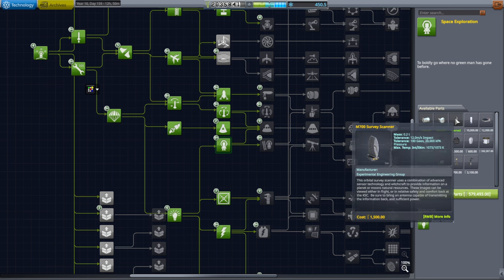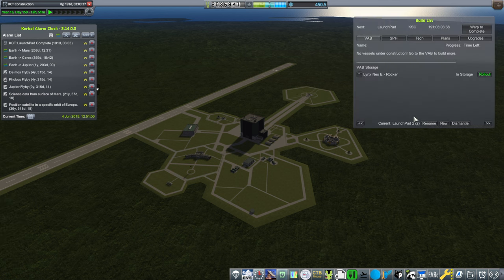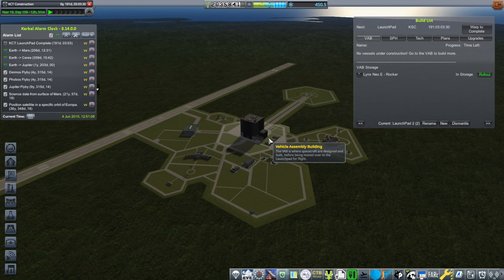We have unlocked a survey scanner, so the thing to do would be to send a scanner over to the moon to see where the resources might be. We should probably land over there with our first crew at a place of special interest — but first we have to figure out where that is. Then we should look to the crewed landing mission, as we are upgrading the pad to allow for a large enough rocket for it.